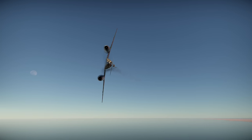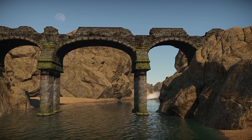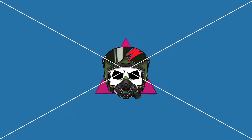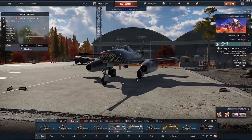In this video we fly a World War 2 jet armed with a 50mm cannon. This is the ME262A1U4. Hi guys and welcome back to the channel. Today we're going to give the OGs some PTSD with this thing. This is the Narval.